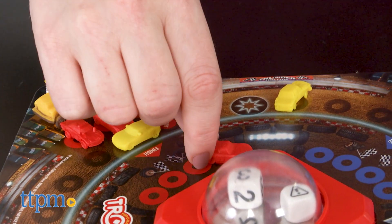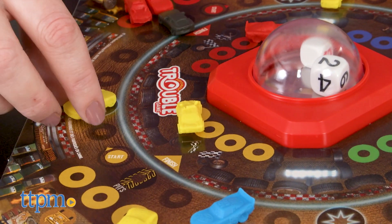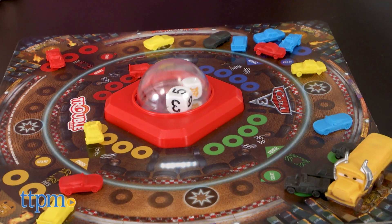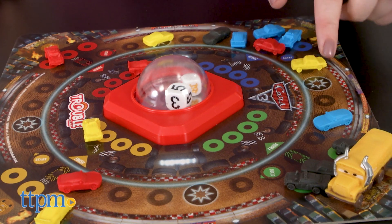There are also four speed zones on the board, and if you land on one, you can zoom directly to the next speed zone. And if you land on the speed zone closest to your finish space, that car can immediately move on to an unoccupied finish space.